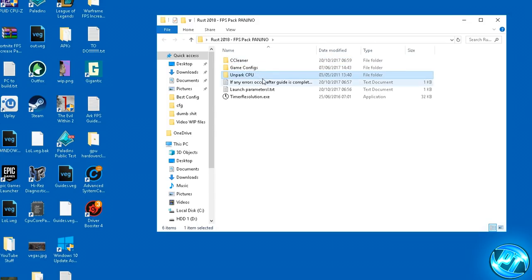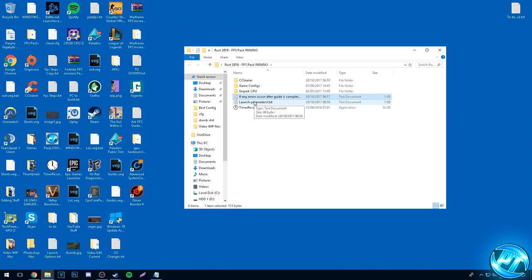Inside the folder you'll find CCleaner, GameConfig, Unpark CPU, and a couple of notepad files in case anything goes wrong and you need any help. This is updated from my previous video as I've changed some of these files. The GameConfig files and some of the other files are different, so if you've seen my previous FPS guide and this looks familiar, please do follow along with this video.